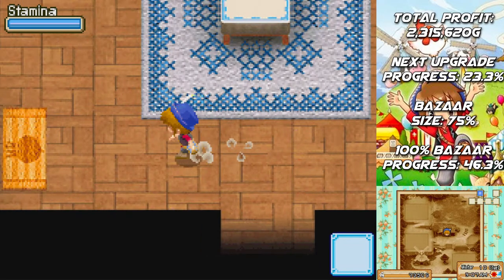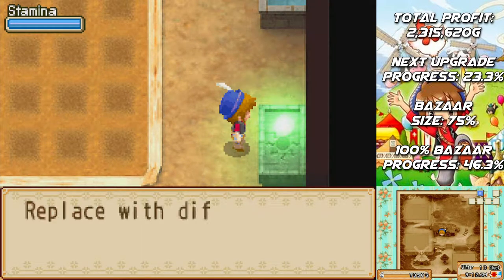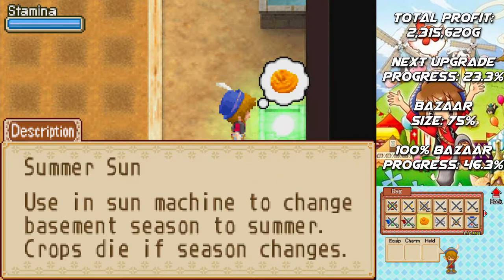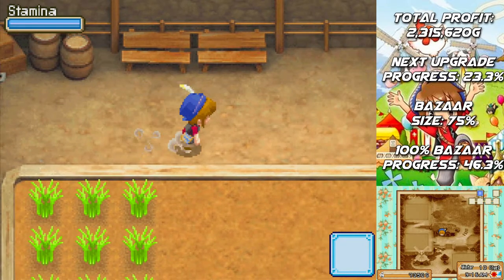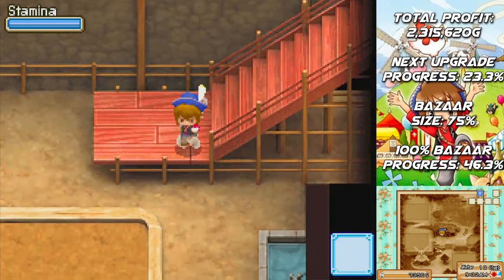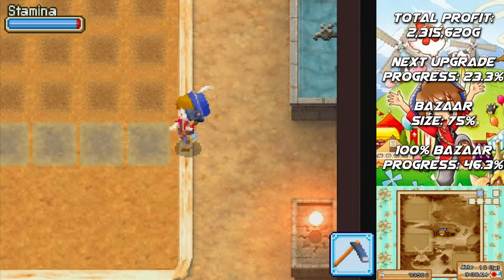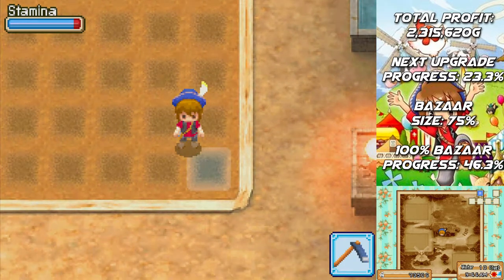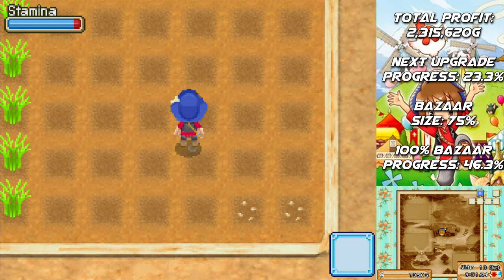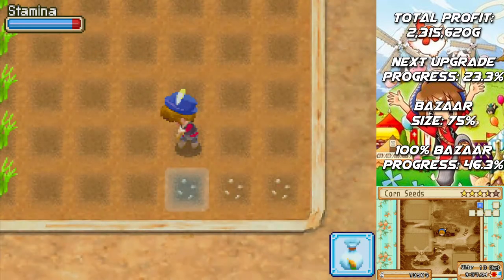We'll reassess later on just how much we need of each. So we'll change the sun right now. Select it in the inventory, and then we'll get the spring sun, and then all the crops that can't grow in the summer will be immediately dead — you need to be very careful about that. I believe you can grow trees in the basement, and because they don't die in seasons where they don't grow, they wouldn't die because you changed the sun, but you'll probably need to harvest the fruit first.